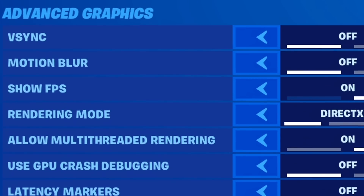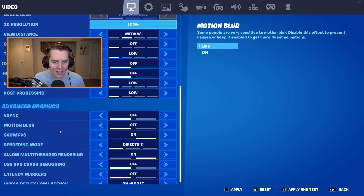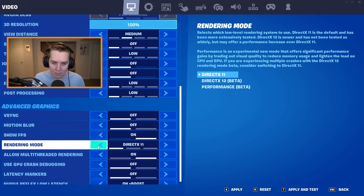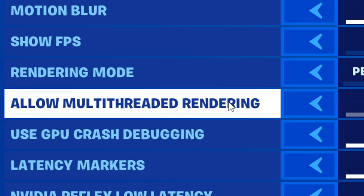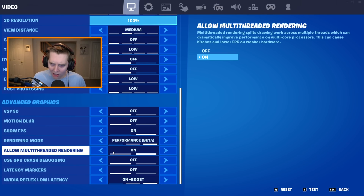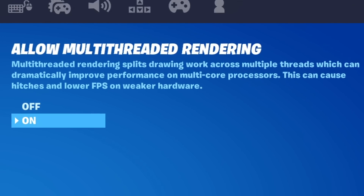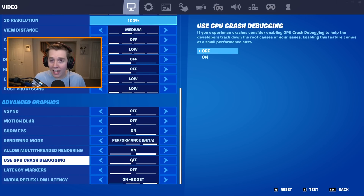Moving down to advanced graphics: V-Sync — obviously turn this off. Motion blur — turn the hell off. Show FPS — obviously turn this on so you can see your FPS. Rendering mode — put this on Performance Mode, that's going to get you by far the best input delay. Allow multi-threaded rendering — most of you should turn this on. For anyone with multi-core processors it will dramatically improve performance. If your FPS is somehow worse, maybe you have a laptop or a really old PC, then turn it off. But for 95% of you, leave it on.